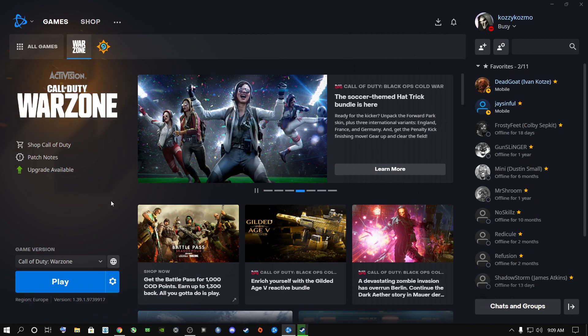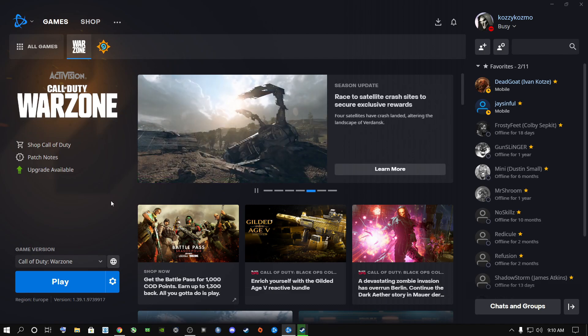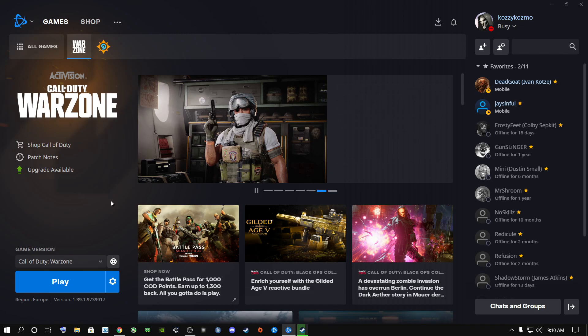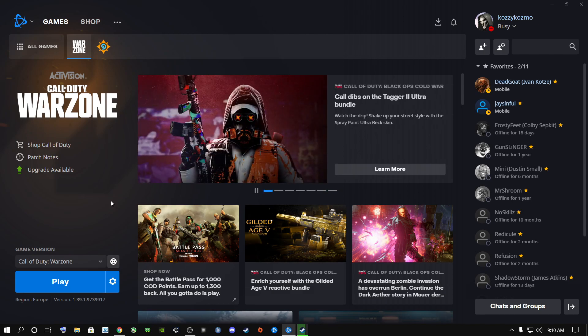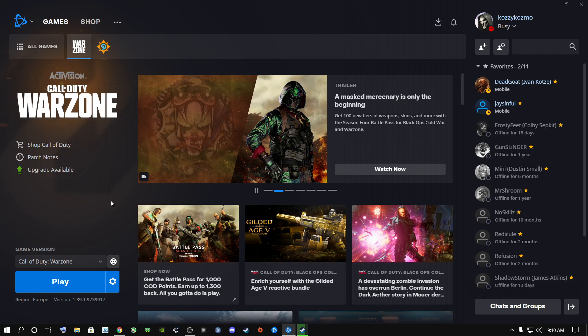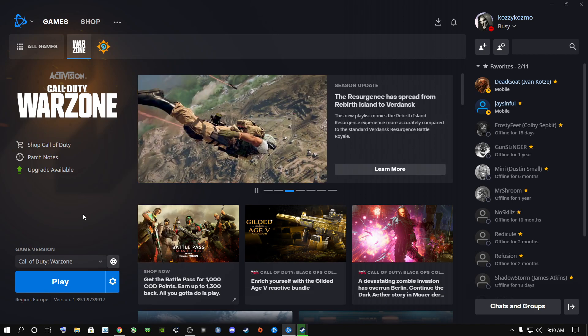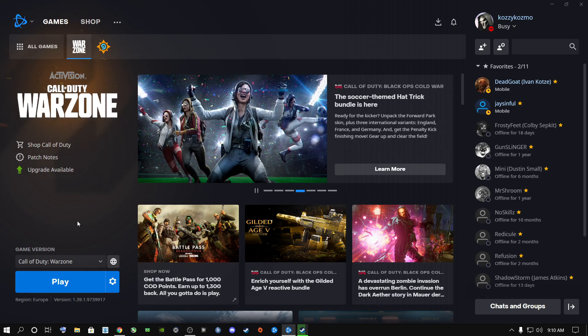Warzone every time it comes with an update there is something wrong. If I were the developer I would have fixed this issue. A lot of people say my tweaks work — thanks, I appreciate it. For those still getting low FPS, try scan and repair first. If that doesn't work, the hard way is to uninstall and reinstall the game.